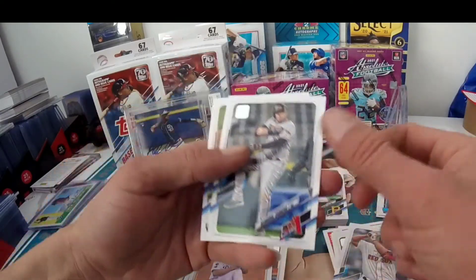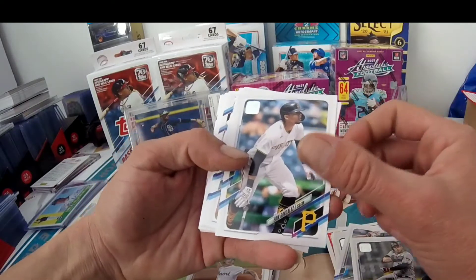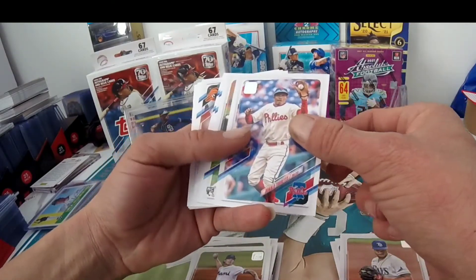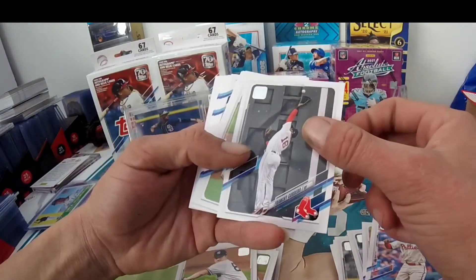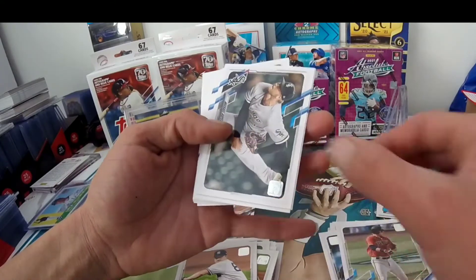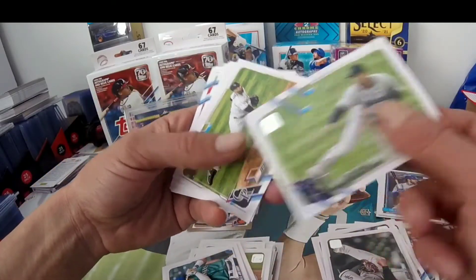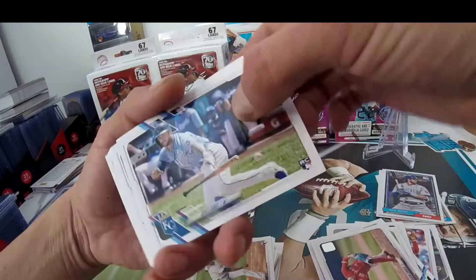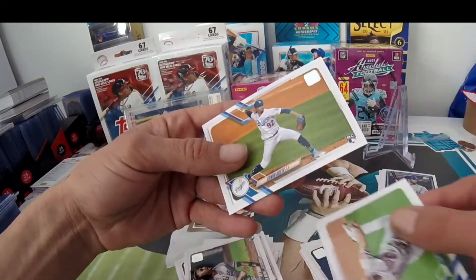Alex Bregman, Cabrera, Jordan Holloway rookie card. Last little stack: Eric Gonzales, Steven Duggar, Chris Archer, Ronald Torreyes, Clark Schmidt rookie. Frankie Cordero, Nolan Arenado, Bruce Zimmermann, Josh Rojas, Josh Reddick. Michael Kopech rookie, combos for Seattle, Eugenio Suarez, Hernandez, Antonio Santos. Adam Cimber, Kyle Isbel, Nick Madrigal, Paul Fajardo, Edwin Uceta.